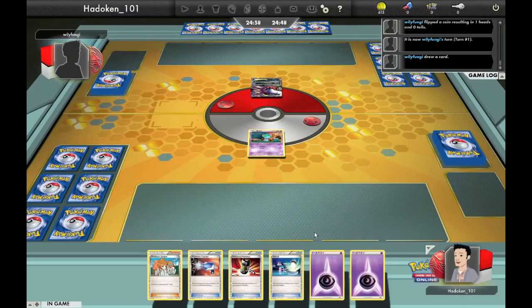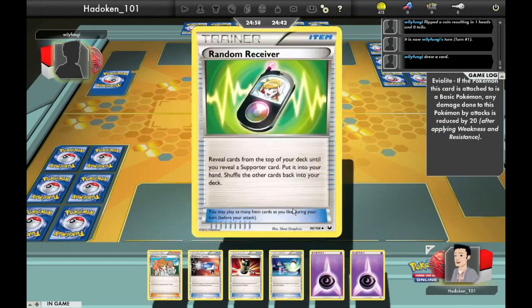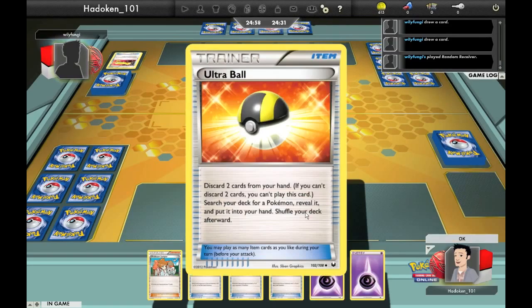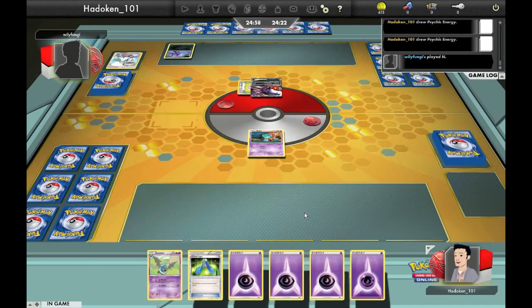We get straight into game number one and I'm opening up my hand — not very good. I go for the tails and he gets heads, so I'm not going first. I see I'm facing off against Darkrai, so I'm like, right, this is going to be bad quick. I need to get stuff set up. I have got a Juniper. He's going to get an N, so unless he's playing Hydreigon, I can use my Enhanced Hammers. If not, I'm just going to hope on Crushing Hammer.